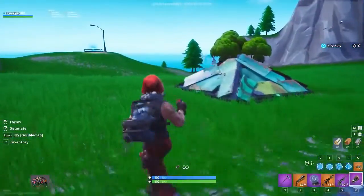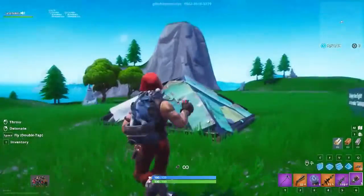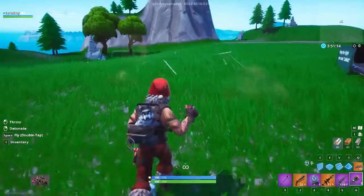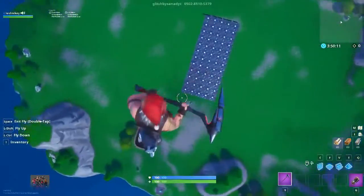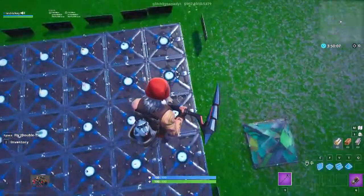Now the important part of this glitch is that you don't just click respawn - that will do you no good. So we're going to use a C4 and blow up this triangle. Oops, you weren't supposed to get that thing under there - that could be an issue. I made an oopsie, so we're going to start this over once again.